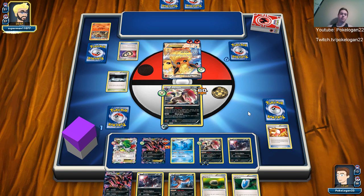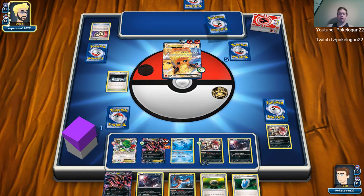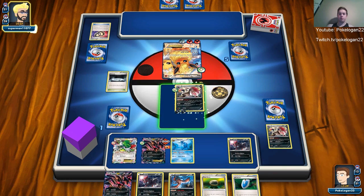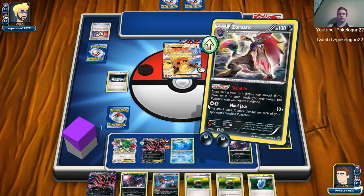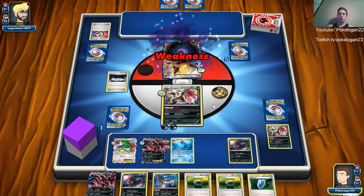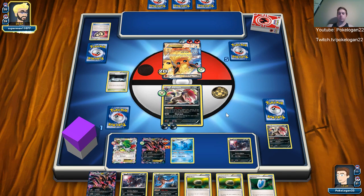Since Stand In is an ability it doesn't count as actually retreating, and then I can retreat for free with Float Stone. What Keldeo could do back in the day was a water type with basically the same ability — used in expanded. I've pretty much got game unless he can pull off something amazing, which I doubt. I'm just going to bring this guy up and Mind Jack for the win. He didn't even try — oh wait, he didn't have a bench. Gotcha, took me a second.